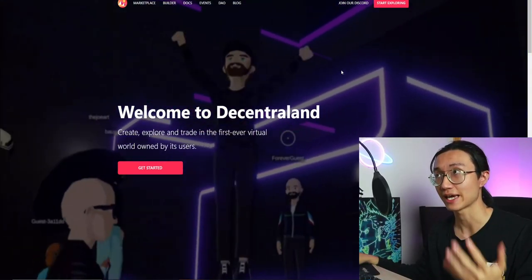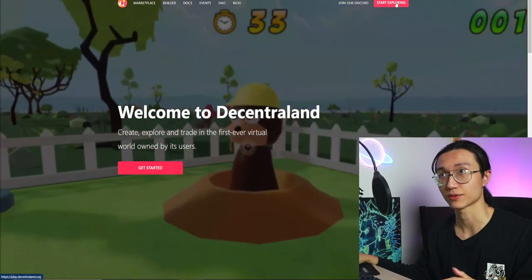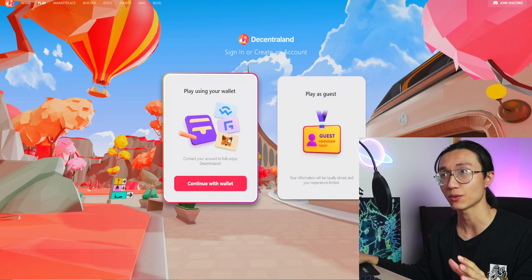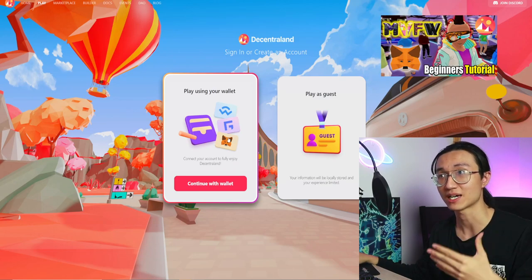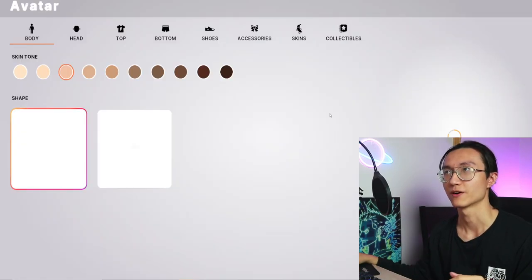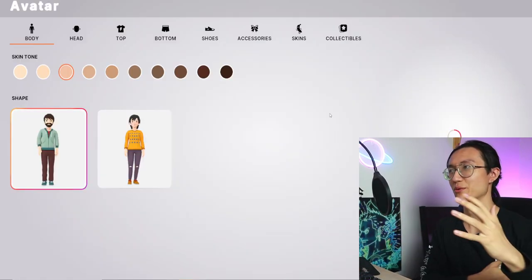To enter the game, just click on 'Start Exploring' and it will bring you to this page. You can either play using your wallet, which requires your own MetaMask wallet, or you can play as a guest. Let me continue as a guest first — this is how it looks like once you enter.